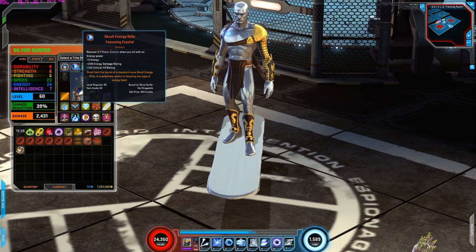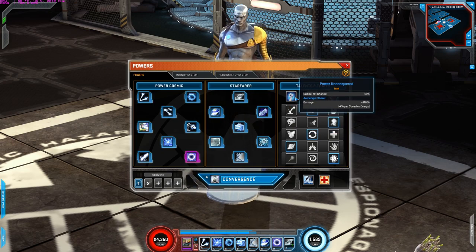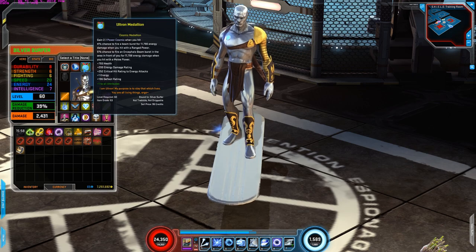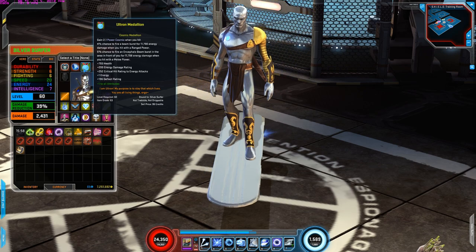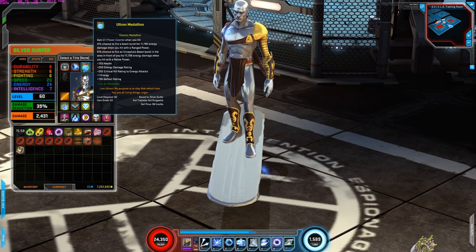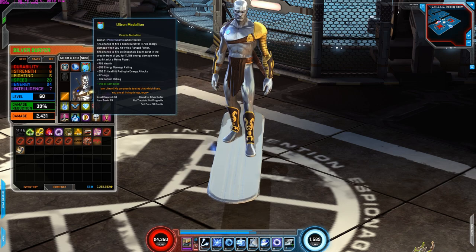Next is Scroll Energy Rifle Focusing Crystal. I'm using this for the plus two energy, energy damage rating increase, critical hit rating, and recover 3.7 Power Cosmic when you hit with an energy power. Another good artifact for Silver Surfer, especially the Power Cosmic regeneration — because his powers consume a lot of Power Cosmic, so having regeneration when you hit with an energy power is really good. And it also increases your plus two energy, which is good because his main attributes are energy and speed.